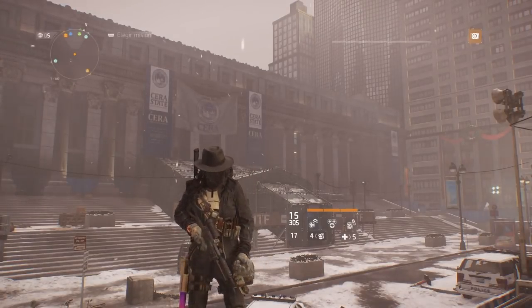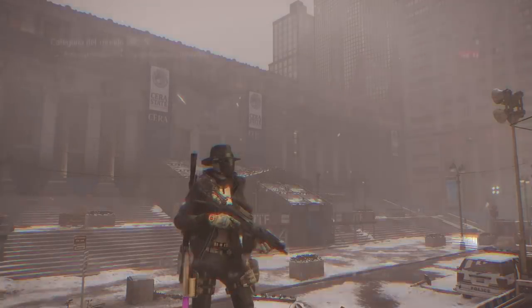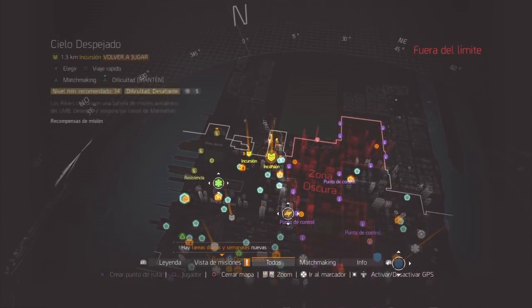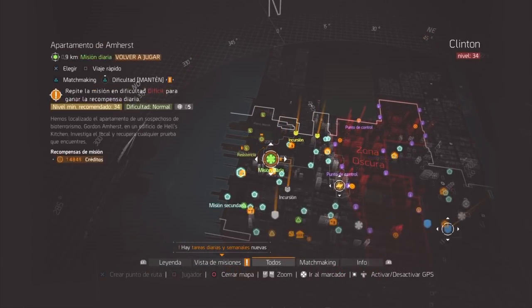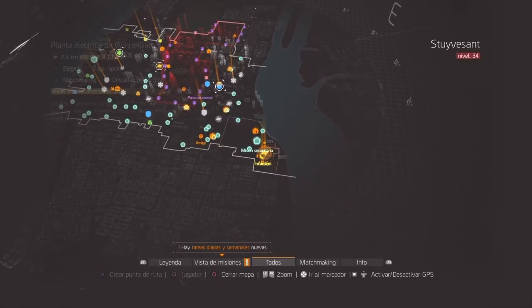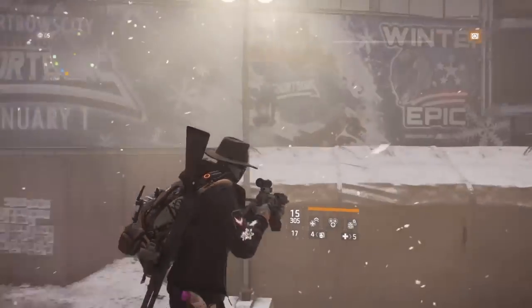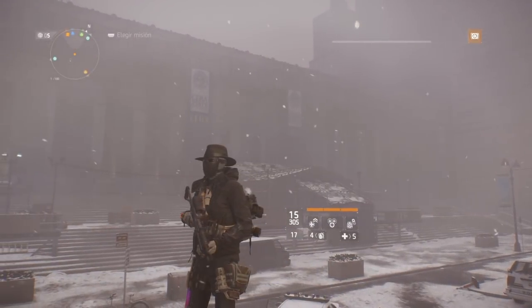Este truco consiste en conseguir 4 cajas de exóticas en una sola misión. Funciona tanto para todas las misiones legendarias como para las incursiones: Cielo Despejado, Señal Robada, el Apartamento de Hammers, Repetidora de Potencia, Napal, Gran Central, Warren Gates y Falcon Perdido. Ahora les voy a demostrar los pasos que hay que hacer para que les funcione correctamente, así que presten mucha atención.